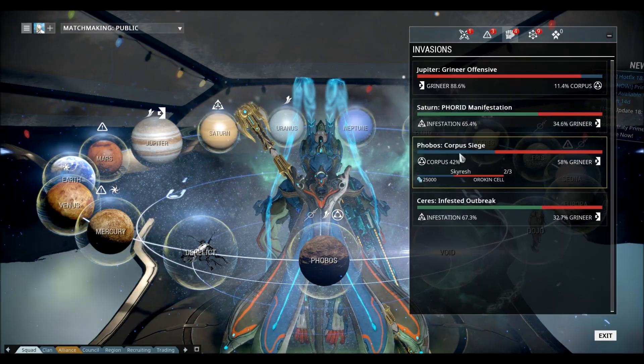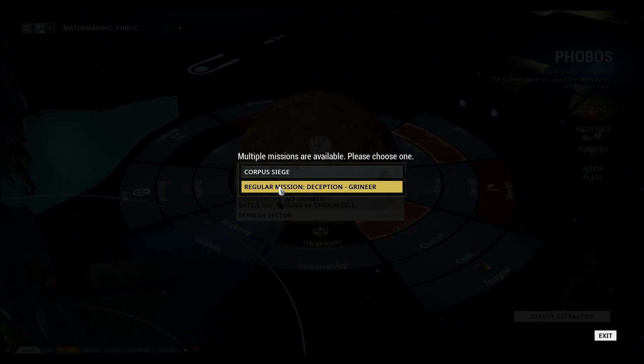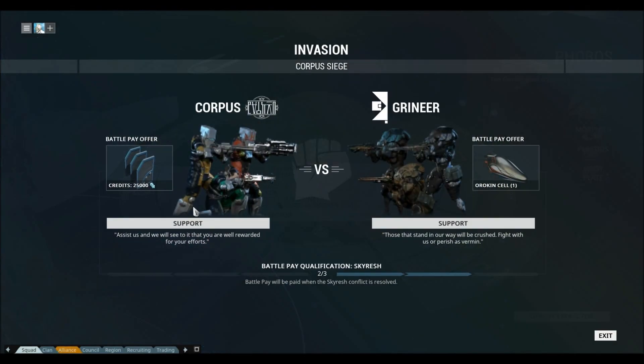You have to go to one that has Corpus versus Grineer. It will be this one right here - Corpus Siege. And what you have to do is you have to side with the Grineer, so you oppose the Corpus.